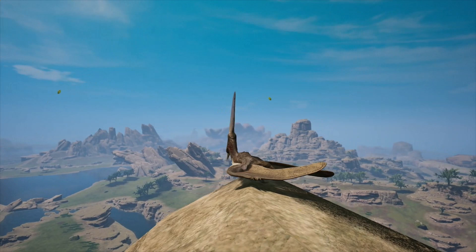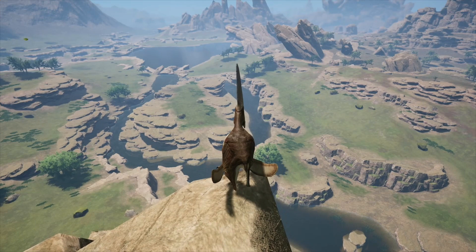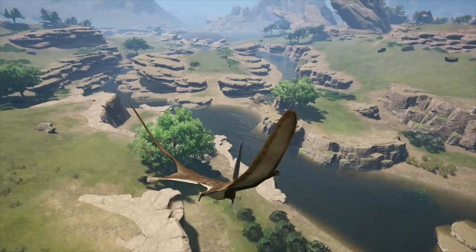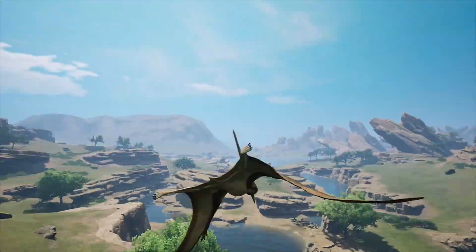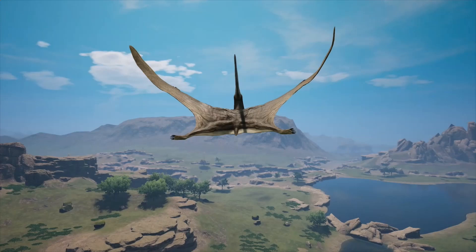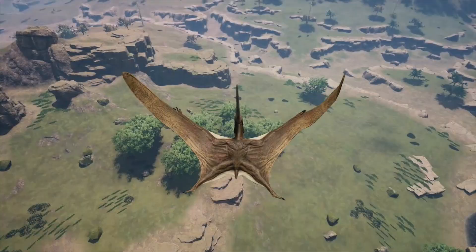Now, one of the first things I want to cover is whether or not you can land in trees, and yes you can — kind of. I had illusions that I could perch up on branches, but the branches don't really have collision so you can fly right through them unscathed. However, you can land in a vast majority of the trees in this game, and frankly it's a wise move in so many situations.